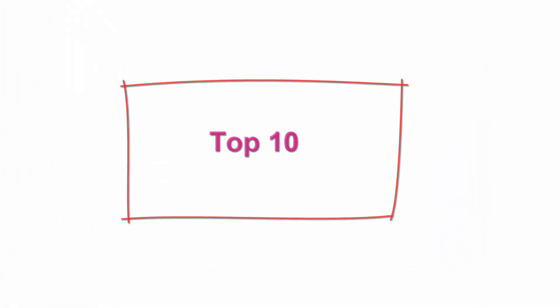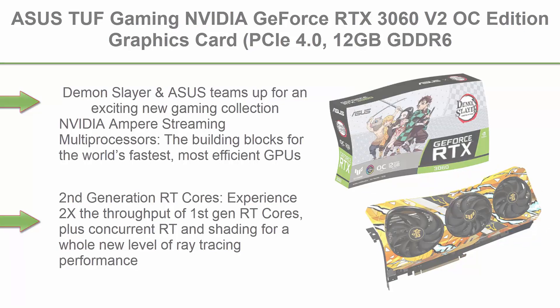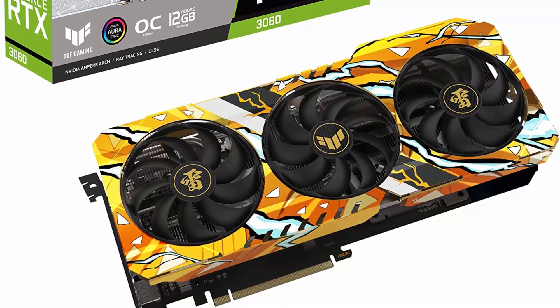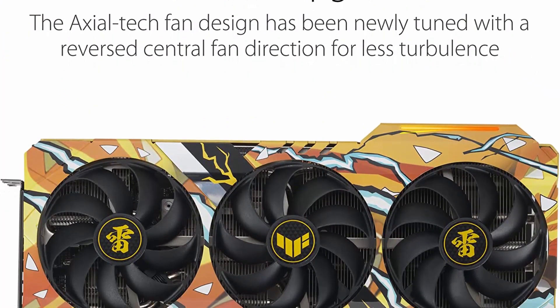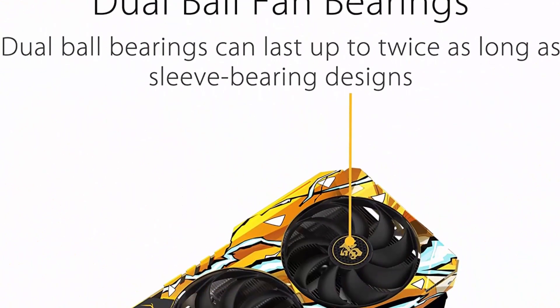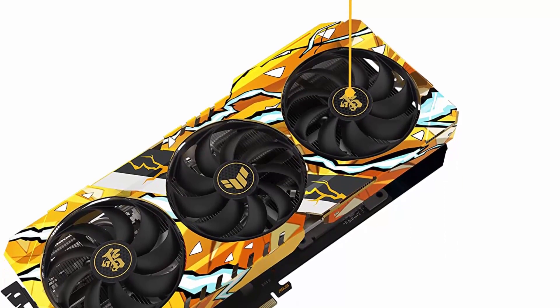Top 10. ASUS TUF Gaming NVIDIA GeForce RTX 3060 V2 OC Edition Graphics Card. PCIe 4.0, 12GB GDDR6, HDMI 2.1, DisplayPort 1.4a, Dual Ball Fan Bearings, Military-Grade Certification, GPU Tweak II. NVIDIA Ampere Streaming Multi-Processors — the building blocks for the world's fastest, most efficient GPUs. The all-new Ampere SM brings 2x the FP32 throughput and improved power efficiency. Second-generation RT Cores deliver 2x the throughput of first-gen RT Cores, plus concurrent RT and shading for a whole new level of ray tracing performance.